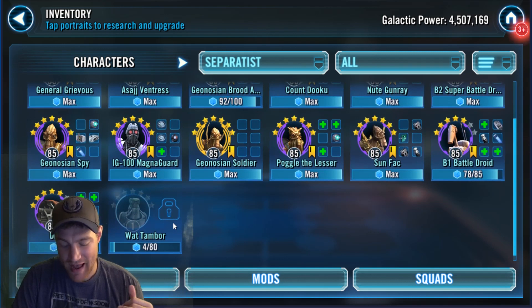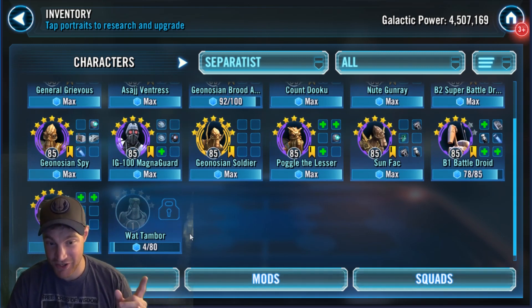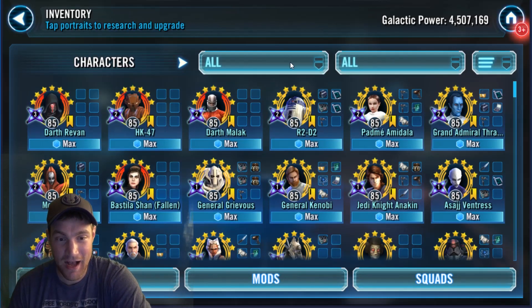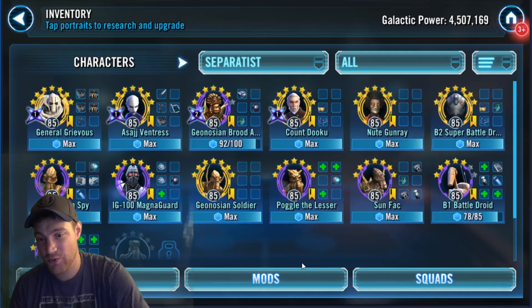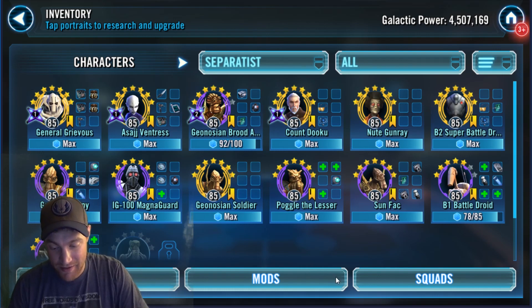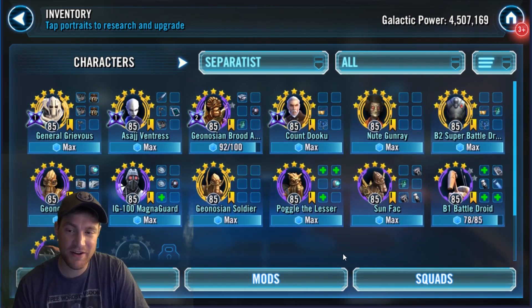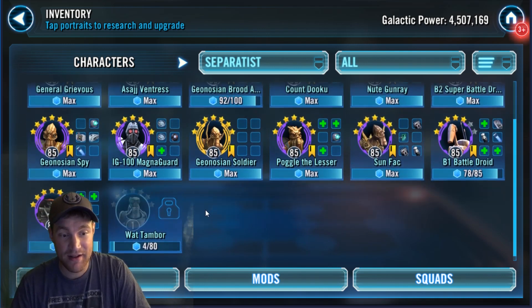And then Watt Tambor — there's been a few people that have unlocked him and have his gameplay. I have four shards, which is better than none. Going back to Separatists, what other Separatist characters could be added? Unless the Clone Wars TV series adds new seasons and new characters, I'm not sure. I think we had the Brood Alpha, the Nute Gunray rework, some other reworks, and then Watt Tambor added.